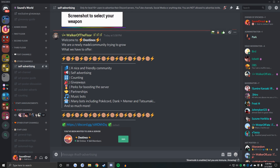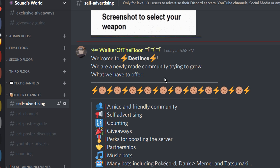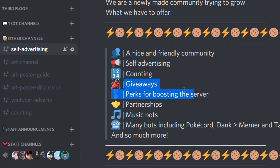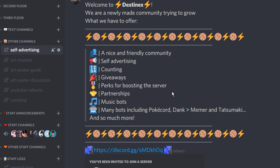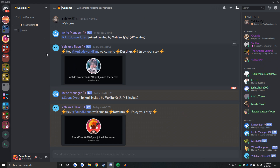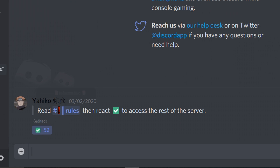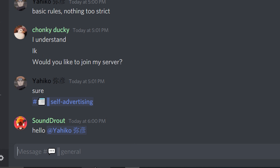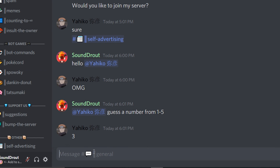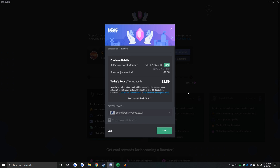All right, next one — welcome to Destiny Next. How the heck do you say that? "We're a newly made community trying to grow, we offer a nice and friendly community, self-advertising, giveaways, and perks for boosting the server." This is perfect for me since I'm gonna boost it. Let's join. I've verified — I've definitely read the rules, don't worry. I'll ping the owner. He responded — I have an idea. How about we play a little game? I said guess a number from one to five. He said three. How about we boost this server three times then — I'm doing a MrBeast moment! Purchase — there we go, three boosts!